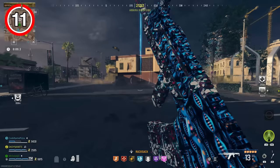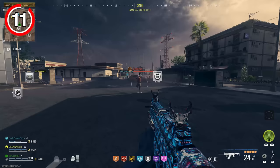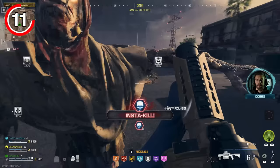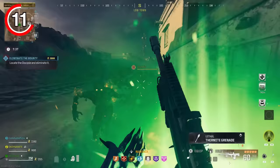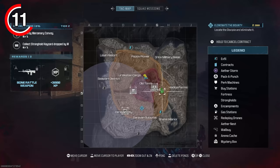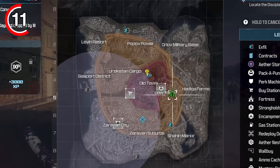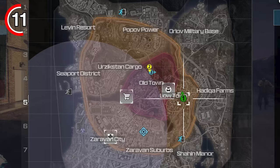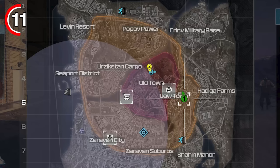The next tip is how to predict the final exfil and understand exactly how it works. A lot of players get scared at the timer and leave before 45 minutes, not realizing they have another 15 minutes after. Many players are also anxious about the final exfil because they don't know how to predict where it'll be. Using a game example: as the storm comes in, you can see engulfed exfils and track the storm circle. Looking at the circle, Shaheen Manor will be taken next, then Popov Powell. You need to find which area has the biggest space left as the circle closes in — in this case, Military Base and Hadika Farms will be last to be swallowed by the gas, so the final exfil will land there.